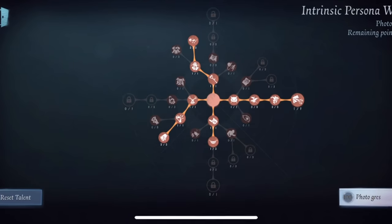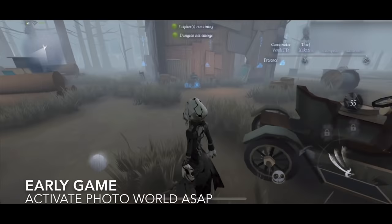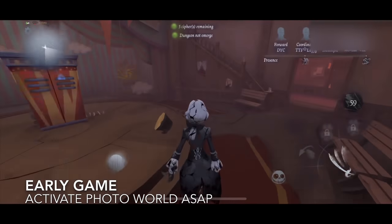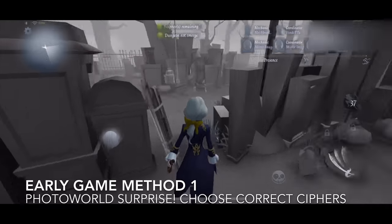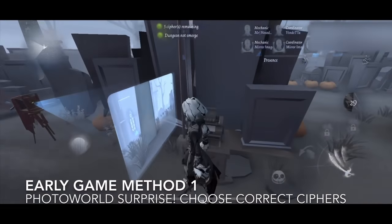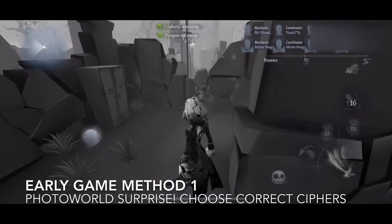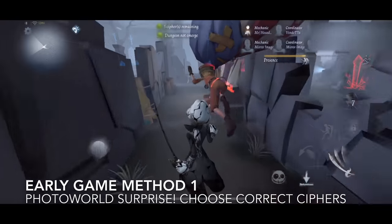Let's get into the gameplay. The first thing you always need to do is activate photo world right away — this is the most important tactic as a Photographer. It takes experience learning where the cameras are, but it's important because no matter what, when the photo world stops, any decoding in progress is reduced by half. Early game method one is knowing which cipher machines to go to for the terror shock — there'll be cipher machines right next to the photo world entry that you can swing at right as you're leaving for an easy terror shock to begin the match.